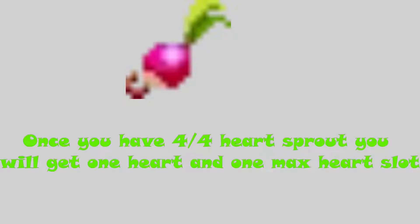Heart sprouts are the most confusing part about heartbeats. Once you have a total of four heart sprouts, you will receive one heart and one more max heart slot. When you collect these heart sprouts, you'll begin to see a heartbeat start growing on your health bar. Once you collect one it appears, two it grows a little bit more, three it grows even more, and when you collect four you'll get a heart and a new heart slot.